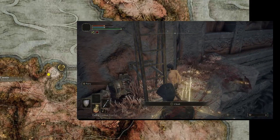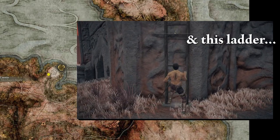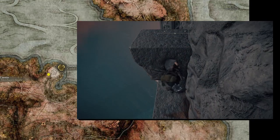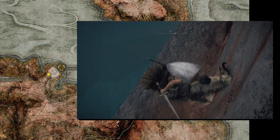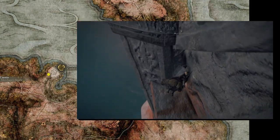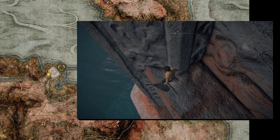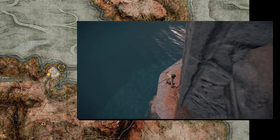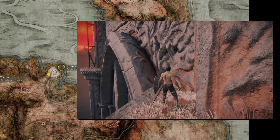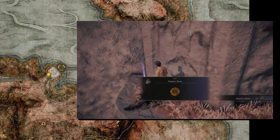Just follow my steps and you'll secure the Numen's Rune. Climb up this ladder and take the left side. Get on Torrent and practice your dash to double jump timing. Once you get the rhythm down, get some speed, jump away from the tower, around the statue, then double jump back to the ledge on the other side. Congratulations, you made it through the most nerve-wracking part of this expedition. Drop down here to the edge below, turn the corner, then walk carefully on this archway. Go up the ladder on the other side and the Numen's Rune is in your grasp.